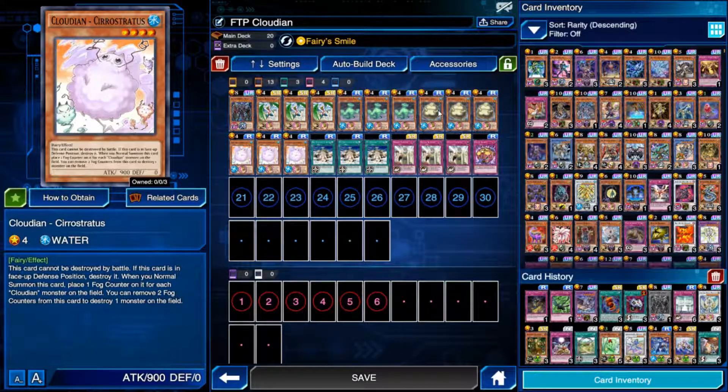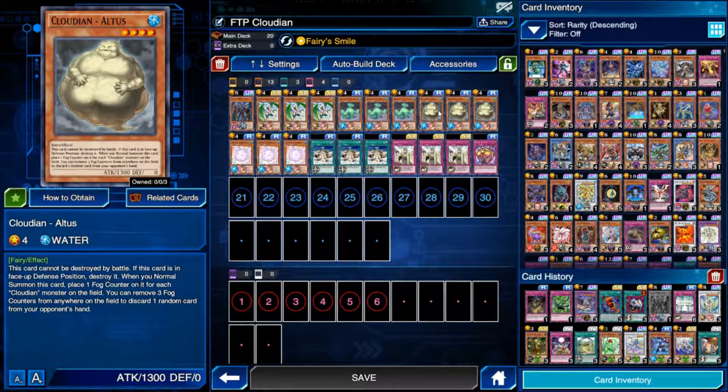This is the same thing but for monster destruction, so it can deal with the back row and deal with monsters. These do target, though, so obviously Cockatrice — it's big in the meta — you couldn't destroy a Cockatrice. Next we have Altus, which is just a little bit of a bigger body.